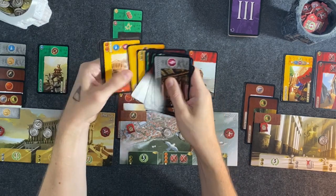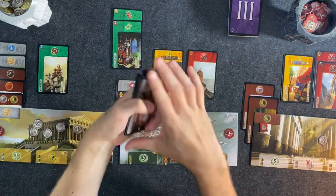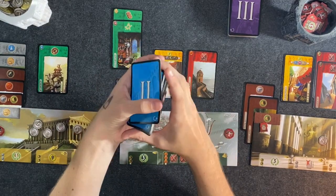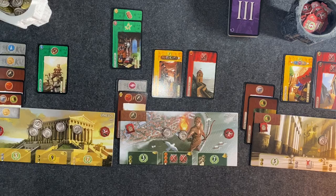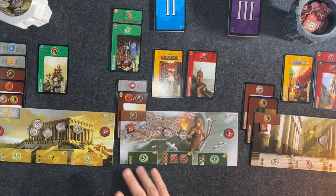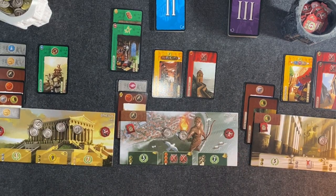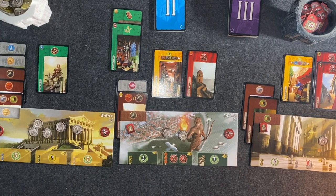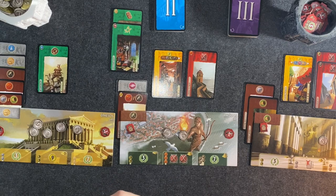Era two is going to be where we start building larger civilian structures. We're going to start producing more and more resources and have more complex building needs. For example, the dispensary will cost one glass and two ore unless we have the apothecary. Era three gets even more expensive. I hope you'll join me in part two where we enter the second era and see who comes out on top. I think this is a great little set of solo rules — this game was on my to-trade list for a long time because I thought I'd never get it to the table. Thanks so much for watching, hit the subscribe button and the bell to be notified when part two comes out.